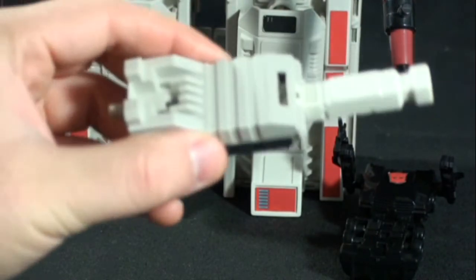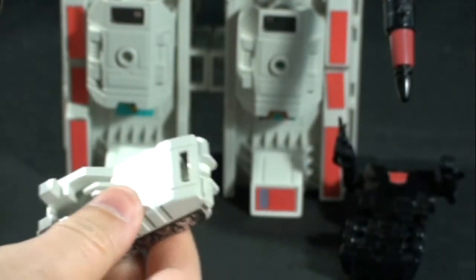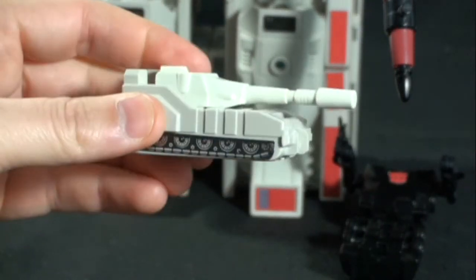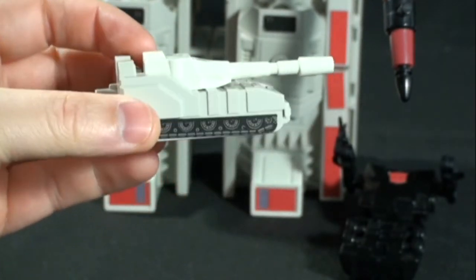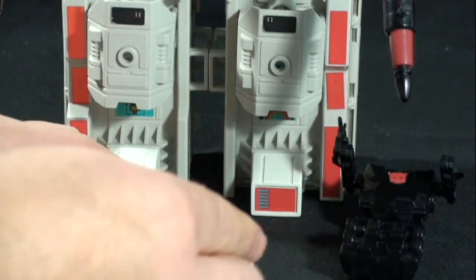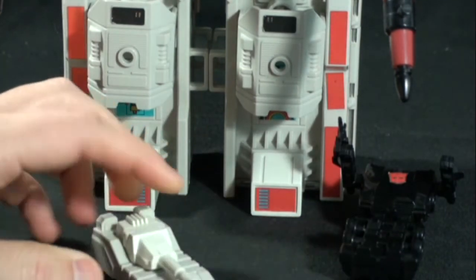The next accessory is Slammer. You take this tower piece, flip this part down, put on this tank turret, and you have Slammer. He's very generic — seems to be more of an afterthought. No wheels, nothing. The turret kind of moves side to side, but that's really it.